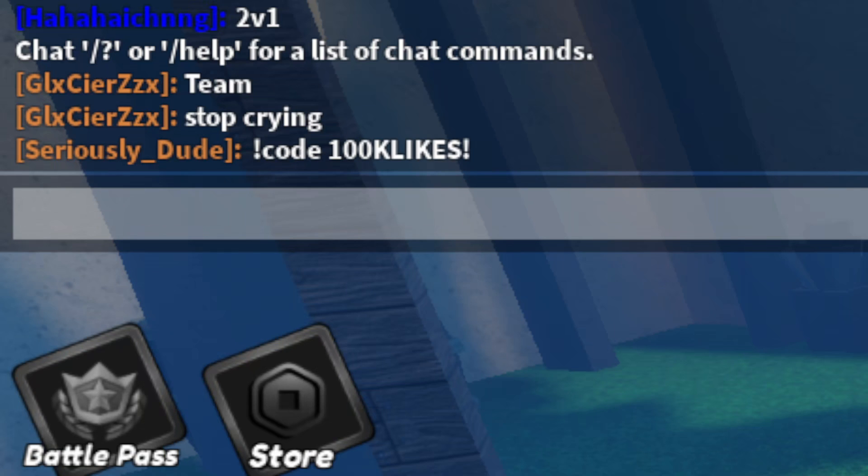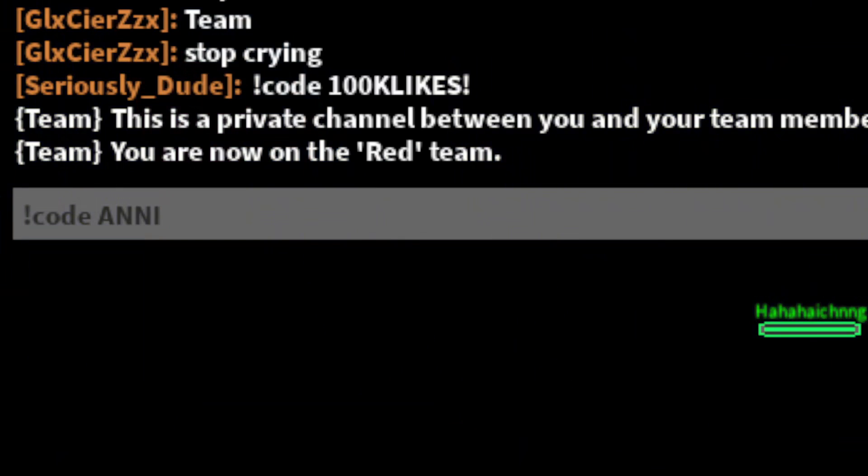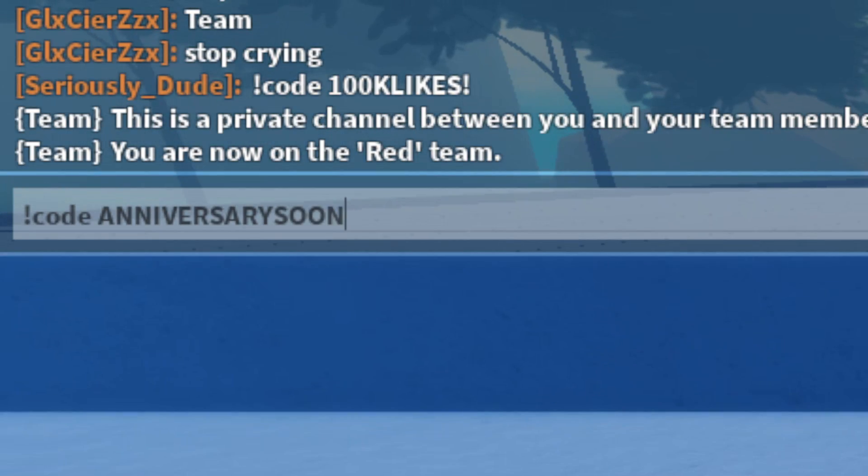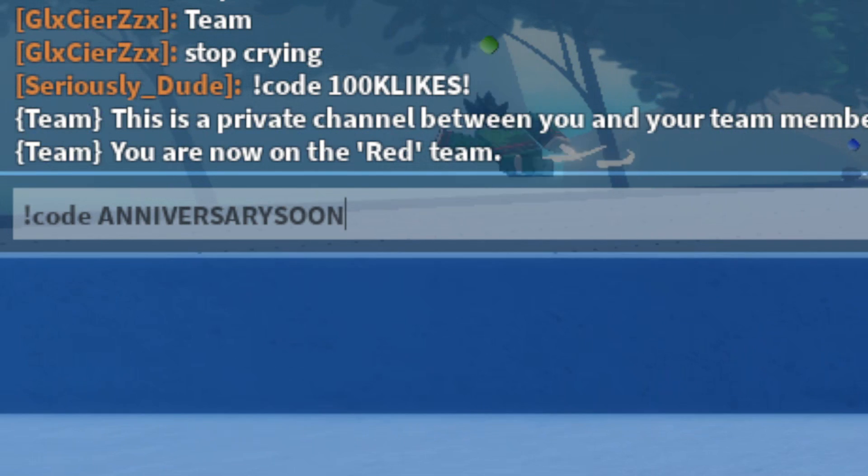Next, use this code for free cash and tokens: exclamation mark, code, ANNIVERSARYSOON — that's capital A-N-N-I-V-E-R-S-A-R-Y-S-O-O-N — code ANNIVERSARYSOON.